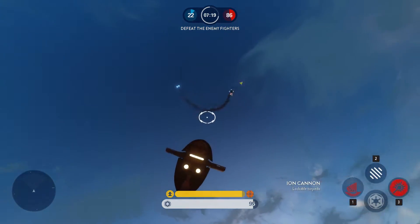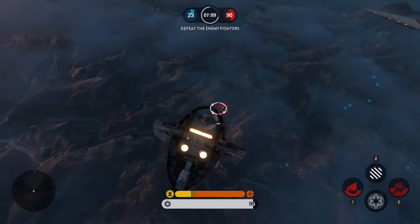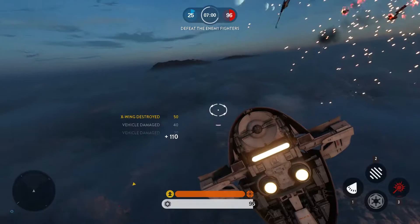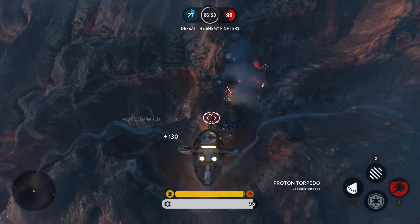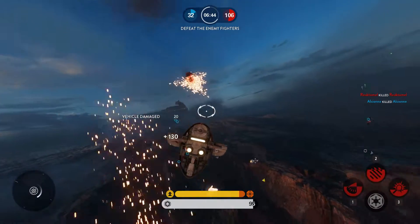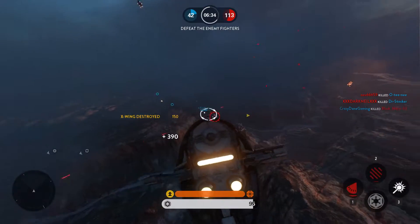Flashbang now does hit markers when it blinds an enemy, so you're able to tell if you blinded someone when you threw a flash grenade, even though I don't use it at all. You now play two rounds in Walker Assault to play both sides. When it comes to heroes, Han Solo's lucky shot no longer one-hits some vehicles — at least that's what I've been able to understand from the patch notes. And Boba's missile no longer automatically locks on, meaning you have to aim and hold for half a second or a second before it locks on, then fire.